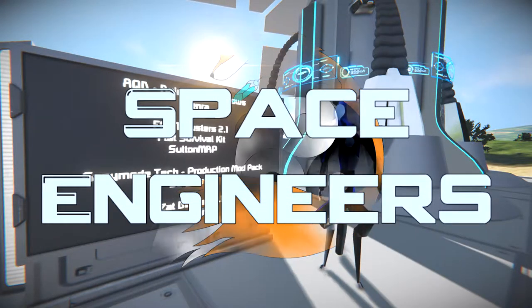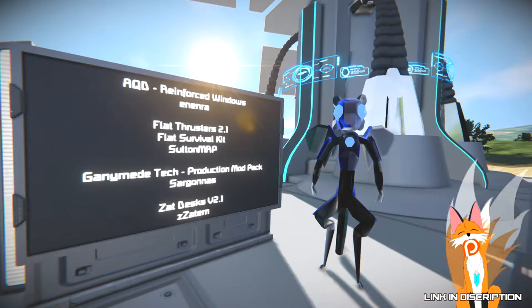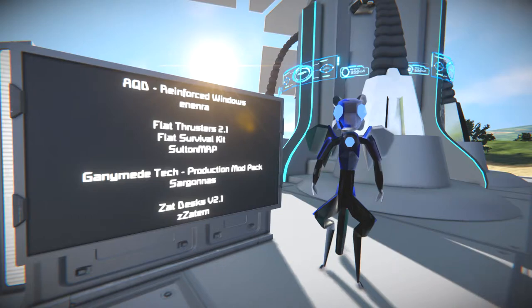Hello, Rennas here and welcome to an episode of Space Engineers. Today we're taking a look at 5 mods: the AQD Reinforced Windows by An Enra, the Flat Thrusters and the Flat Survival Kit by SultanMRP.